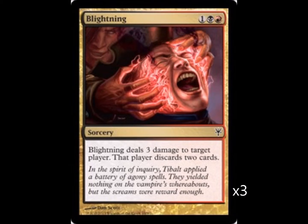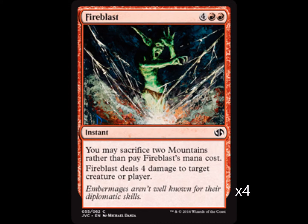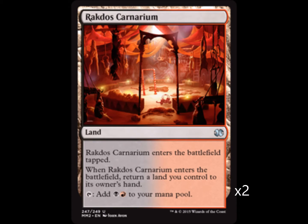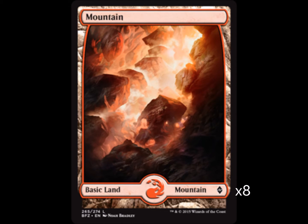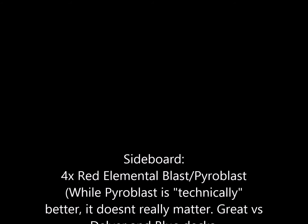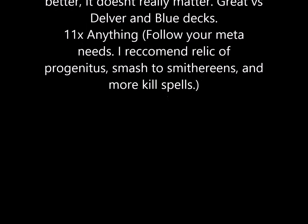Next up on the list is Snuff Out — game one this is a sweet card, and if your opponent's not playing black, game two and game three it also lets you pay life instead of mana, like a Doom Blade. Now we have Fire Blast — sacrifice two mountains rather than pay Fire Blast's mana cost, deal four damage to target creature or player. This card is sweet, you're gonna use it to finish off your opponents.